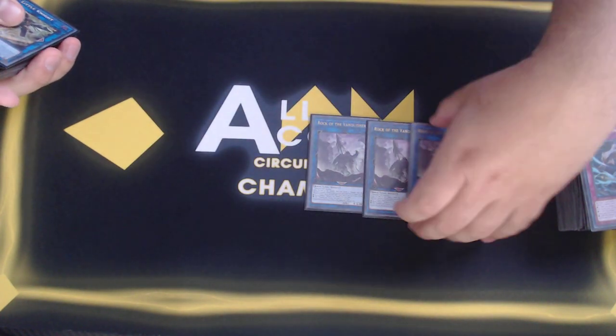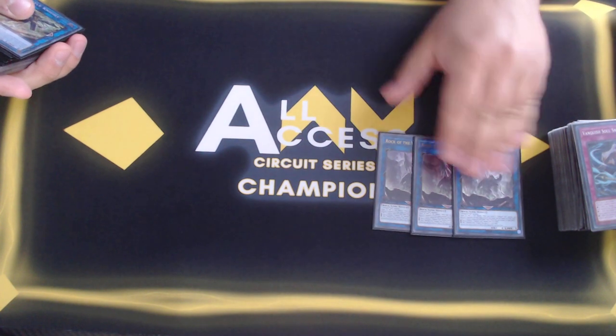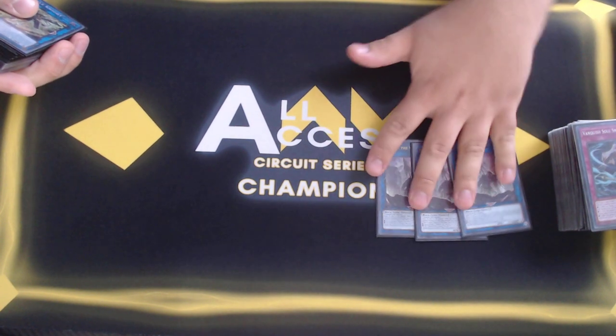Moving to the Extra Deck — three Rocks, bread and butter. You probably don't need three but in case you're versing something like Kashtira Unicorn and they're smart, they would rip a Rock from your Extra Deck, so three is a must.